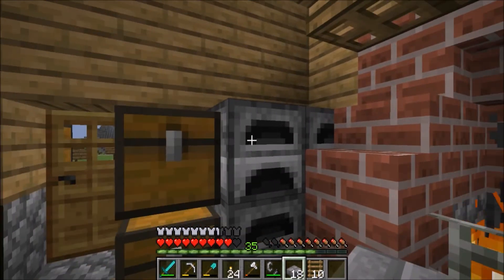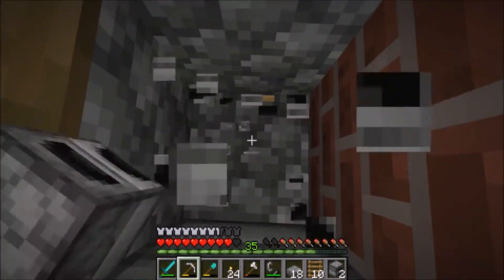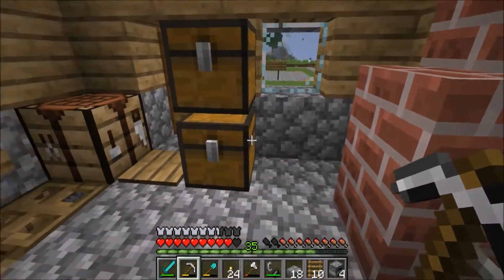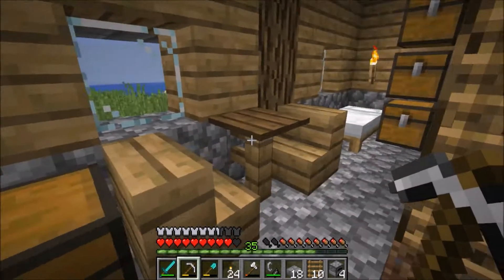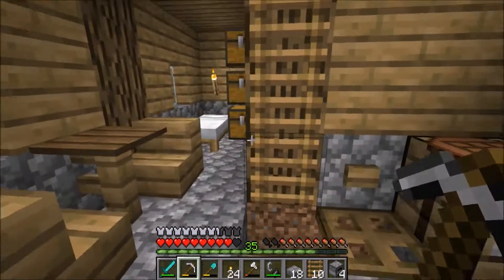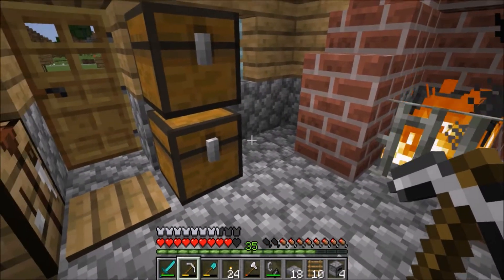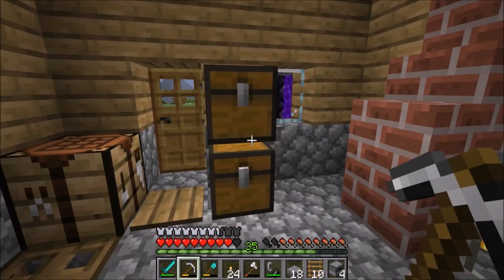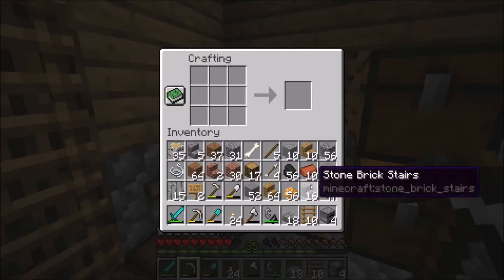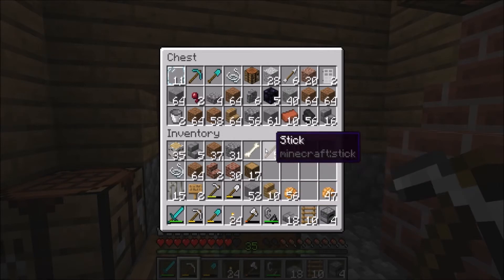The furnaces aren't always going to be where they are right now — in fact I can't even get to one of them, so I might as well just move it now. I'm going to obviously have a furnace block. I see these chests aren't going to be there either. I don't know where I could even put a furnace because I still need an enchanting table, a bookshelf, and a furnace. Maybe it is time to actually start using my chest area.